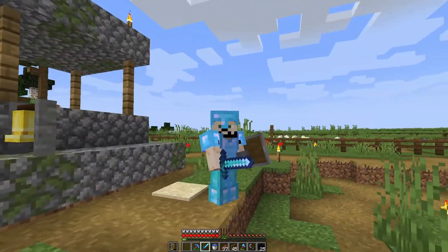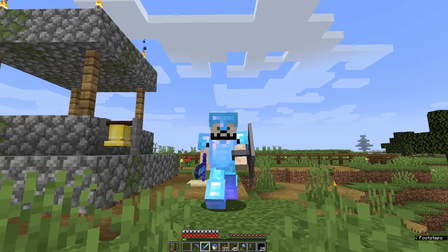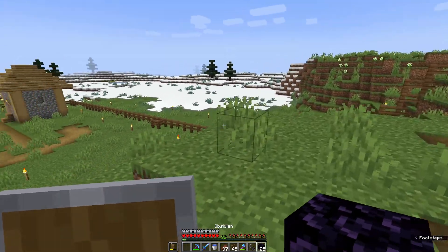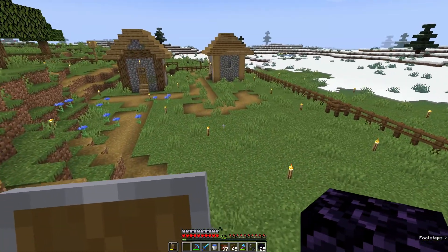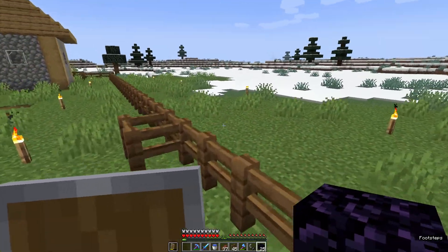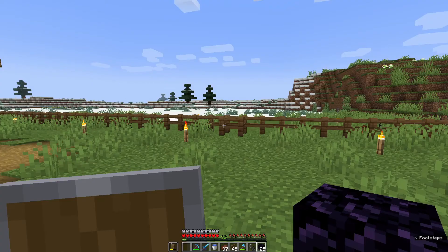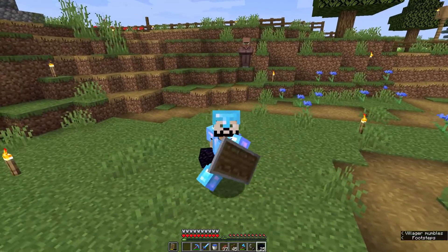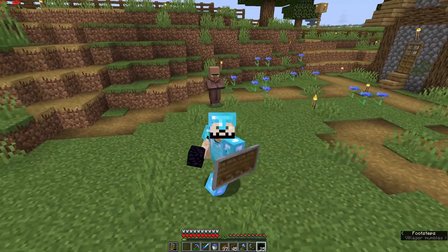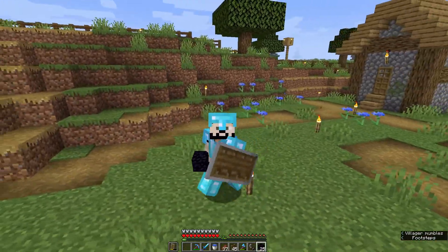Today I'm going to connect this village to my base using the nether. My base is 300 blocks away in the overworld, but 300 blocks in the overworld gets divided by eight in the nether. So I'm going to build a nether portal right here in this village, find my base portal, and start creating a nether hub connecting everything — including the ocean which is 2,000 blocks away, where there's coral, abandoned ships, monuments, and loads of cool stuff.